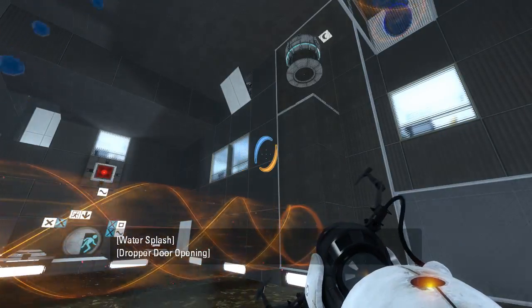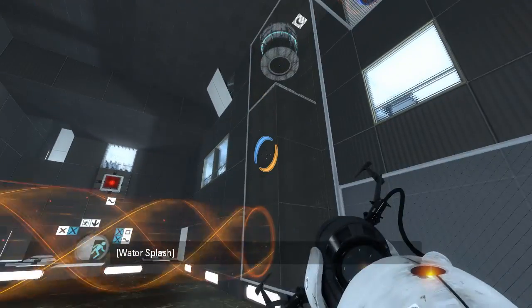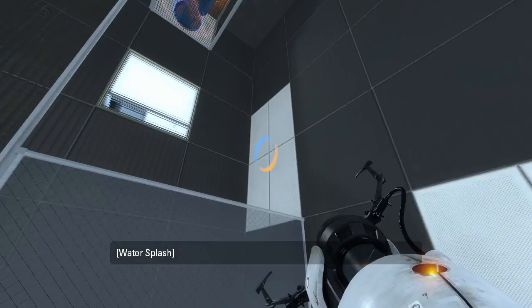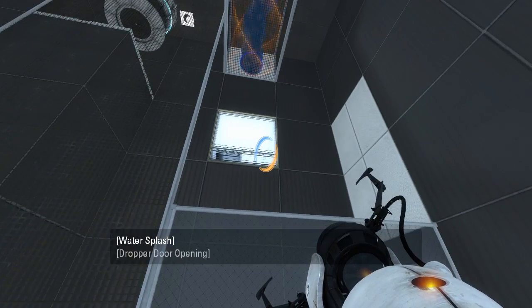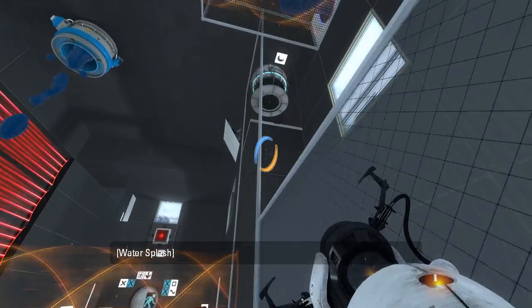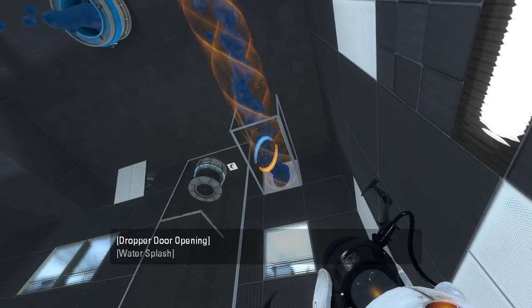I kind of get the idea of what I'm supposed to do. But look at this - clearly we're not supposed to access it from this side at all. So my whole bouncing to get it thing, nah. So clearly we have to get it from here. And I kind of do see how maybe we would want to get gel on the light bridge in this area. But then the question is also getting in the area ourselves.